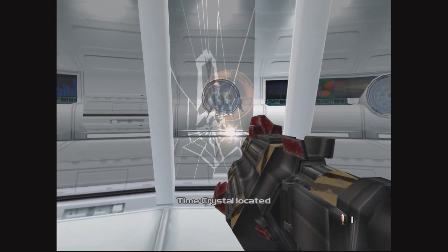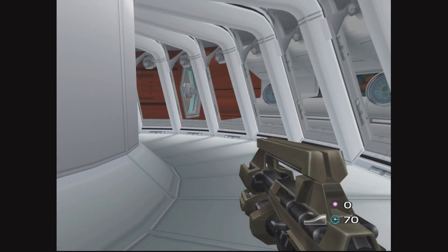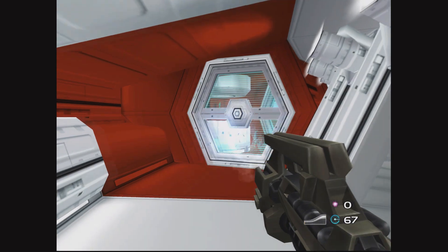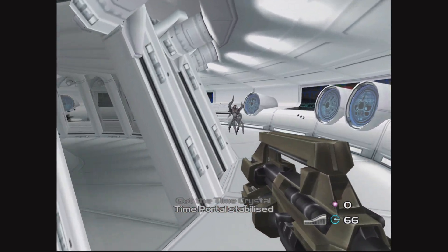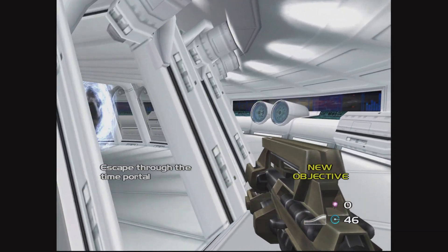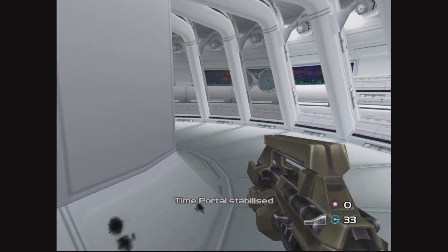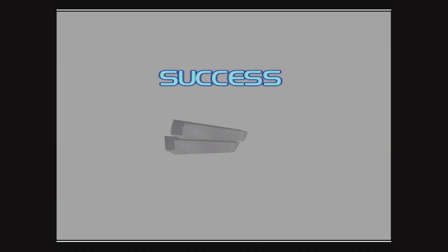So we teleport back into a functional ship. Time flitter goes invisible - I kind of just ignore him now. There we go, and then we've got to get to the time crystal, which is in there. And there's a couple of time flitters but you can kind of just ignore them. And then yeah, I forget that you need to go through that. And that's the end of that mission.